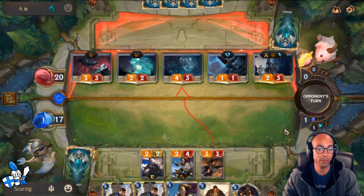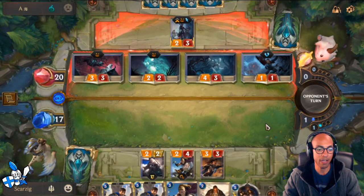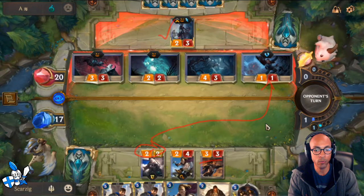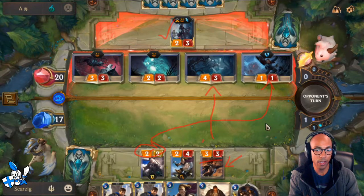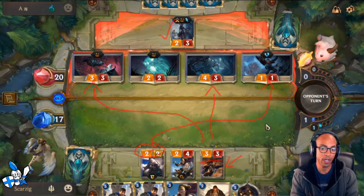I decide to tempo-play the Vanguard Redeemer, getting that extra 3/3 blocker in play. This gives me a really strong block against the Frenzied Skitterer or maybe the Mistwraith. My opponent holds back Elise because of the Vanguard Redeemer getting a nice trade into it - respecting this play, which is great. Just by playing this, I've already saved 2 damage. The Redeemer has Tough, so it won't take any damage from the Hapless Aristocrat. Now I need to figure out which unit I want the Vanguard Redeemer to block.